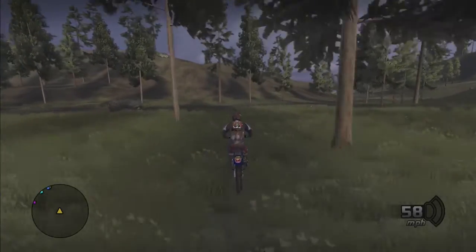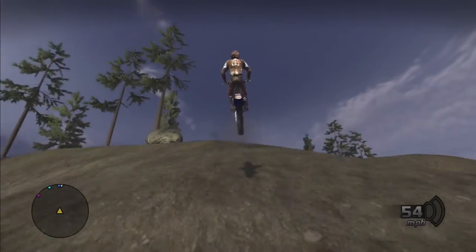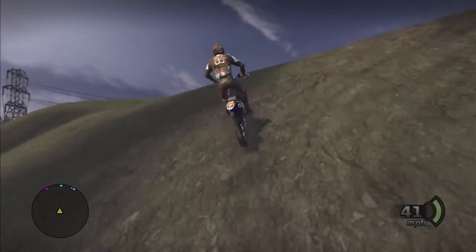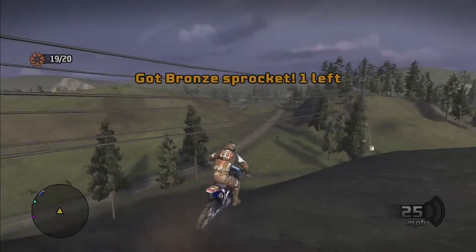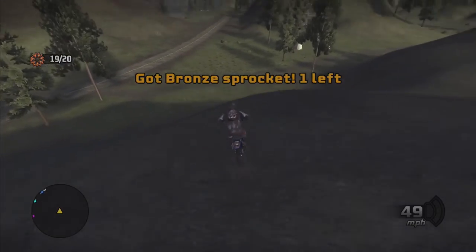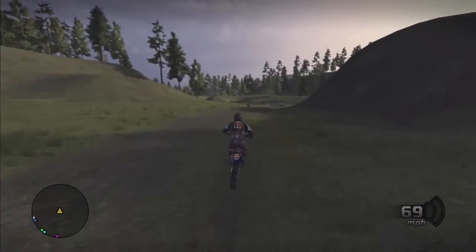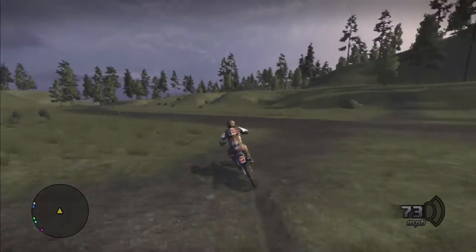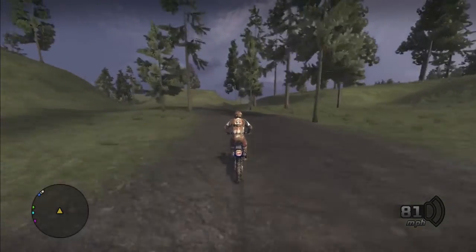Now we head straight away from the shack and there's one at the top of the hill in front of us. We'll follow this little dirt road to our right, then take a left when there's a little crossroads in front of us, and then follow that road — it's straight on top of a hill.